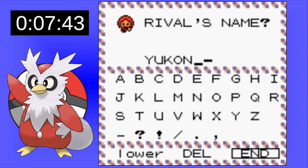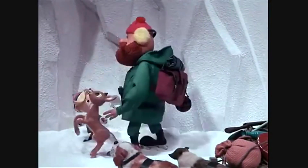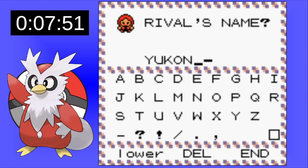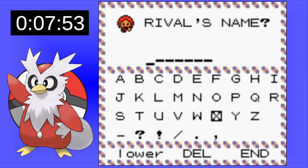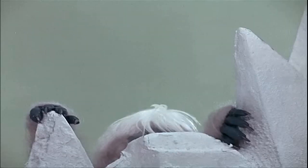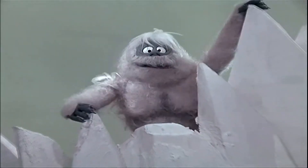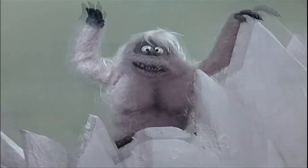At first, I thought about naming the rival Yukon after Yukon Cornelius, the prospector that helps Rudolph and Hermie out. However, I decided to name him Yeti after the abominable snowman that keeps following our characters around. That actually works pretty well with this game because it's like he follows us throughout the entire game.